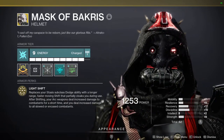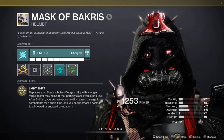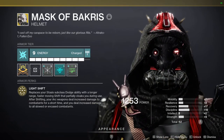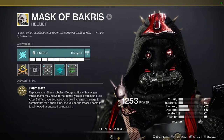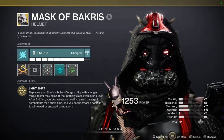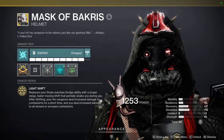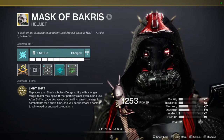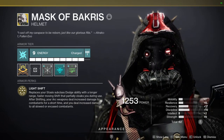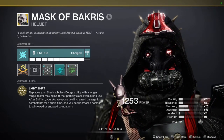So let's start with my helmet, which is my exotic piece of choice: Mask of Backers. The armor perk that comes on it is Light Shift: replace your Stasis subclass dodge ability with a longer range, faster moving shift that partially cloaks you during use. After shifting, your arc weapons deal increased damage to combatants for a short time, and you deal increased damage to all slowed and encased combatants. I believe it's a 10% weapon damage buff to arc weapons. It's really good — the mobility of this is crazy. It's extremely good in PvP, but unfortunately the damage buff does not apply in PvP. In PvE it does, so we're going to use it that way.